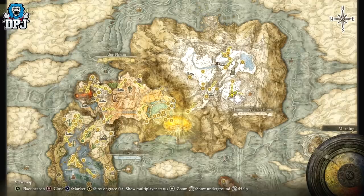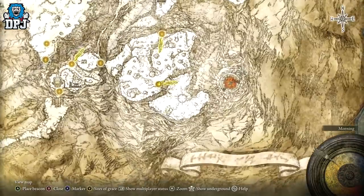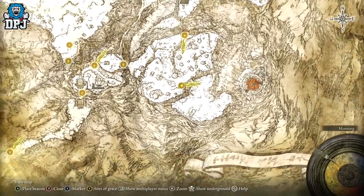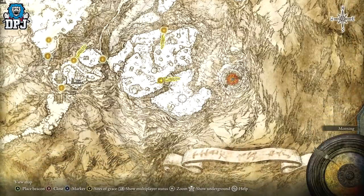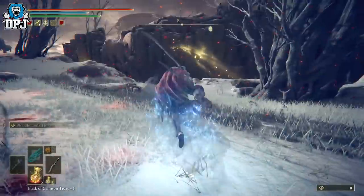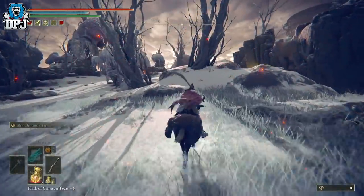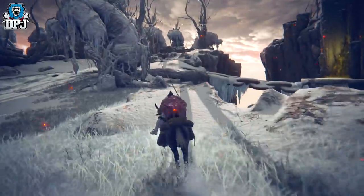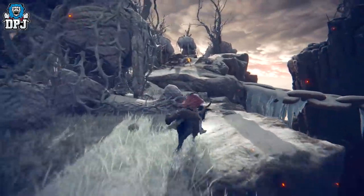The Fire Giant boss is located within the Mountaintops of the Giants. If you're up here searching for this, you know why — it's one of the later-stage bosses. But remember this, it just makes the whole battle a lot easier. You don't even have to use any attacks. It's quite straightforward. So let's start the fight and initiate the battle.